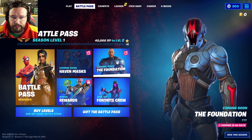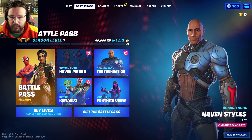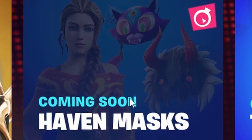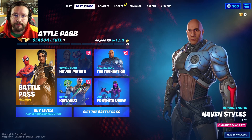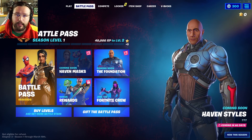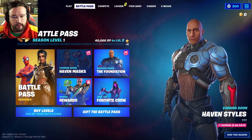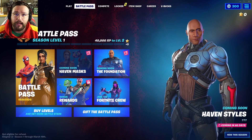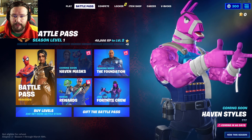The Foundation comes in 60 days, so he's in that spot where the Cube Queen was last season and Superman the season before. They've also got Haven Masks — this character is going to be able to wear several different types of masks. It looks like this is going to be the replacement for the tuna fish colors we collected last time. I'm not sure exactly if we'll have to collect pieces to get a mask or collect a certain item to unlock a mask.